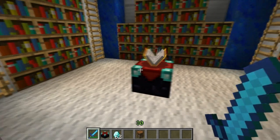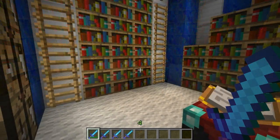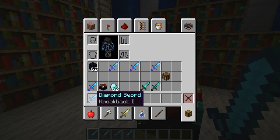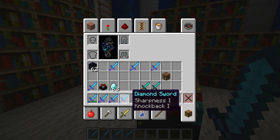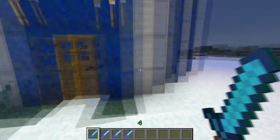Let's do a bit of enchanting and demonstrate the various powers. So we've got 4 diamond swords that we're going to use here. We've got some bonus ones. You've got the Knockback, you've got the Sharpness, you've got the Bane of Arthropods apparently. And one that has actually been enchanted twice to give Knockback and Sharpness, which is really cool. It's sort of a chancy thing.